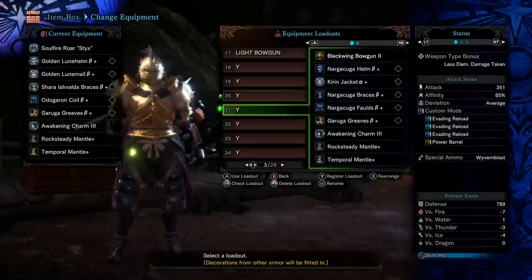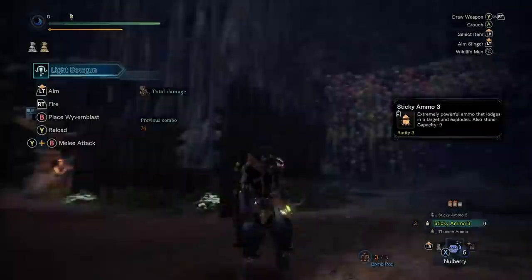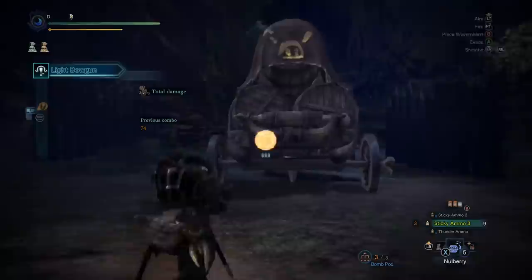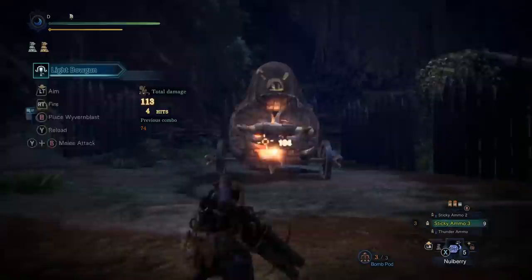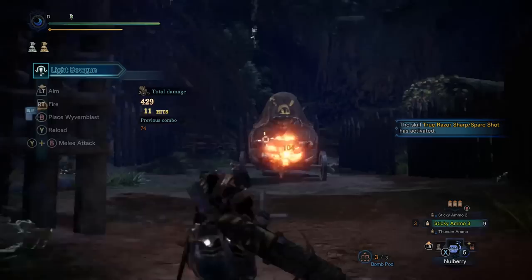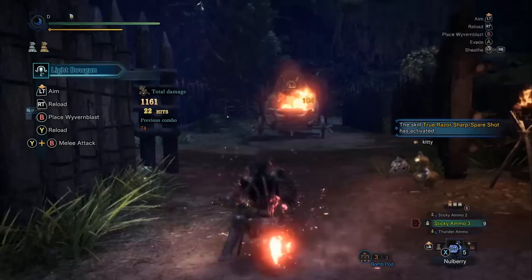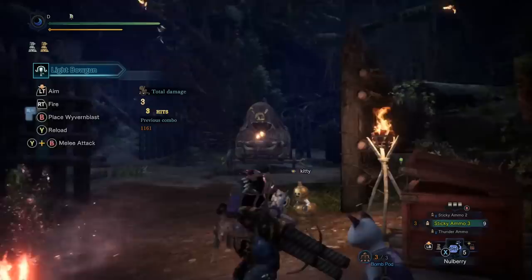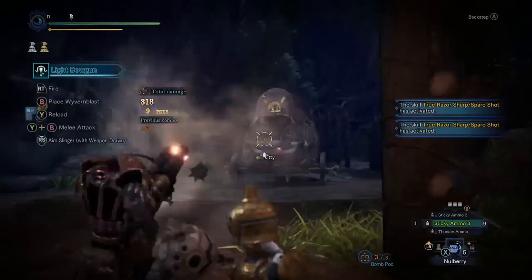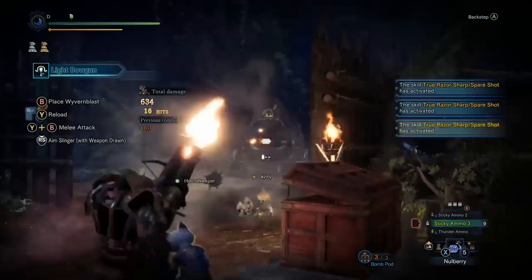Let's grab the sticky ammo setup. There are a variety of ways to build sticky ammo - this build uses true spare shot, but you can also go spare shot and Artillery 5. Here we are with Sticky Ammo 3 firing fairly well, and it's nice when true spare shot activates multiple times. You're firing from far away from the monster. What I do is put down my Wyvern Blast and wait for the monster to run into me. I just keep shooting indiscriminately - you don't have to worry about softening the monster at all. Kind of aim for the head if you can, because you'll cause KOs for your team.